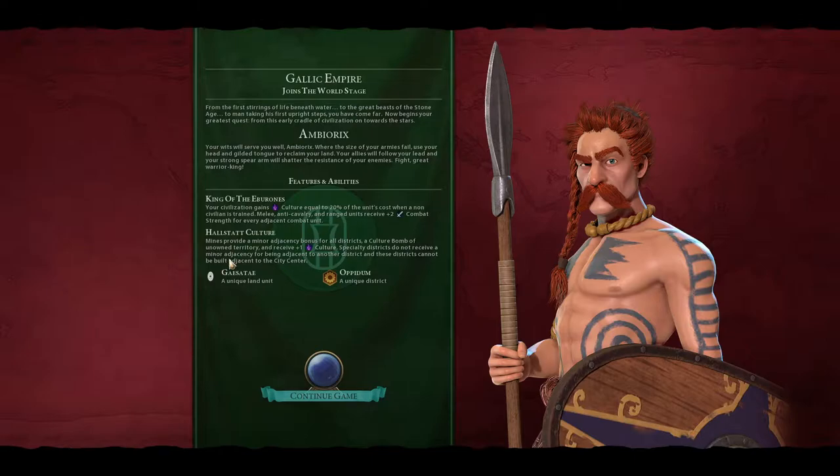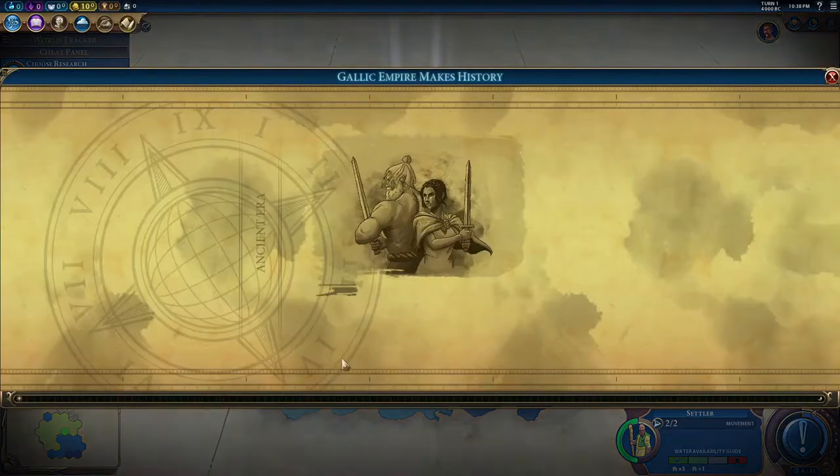All right, here we are. Now, I want to point out why I really like the Gauls. One, you are able to get the Oppidum, which is a replacement for the Industrial District, and you can get it really early on and give your cities very good production early. You also get the Gaesatae, a unique land unit. Plus, you can build mines on top of hills and use them as culture bombs to expand your borders. Those are the three main reasons why I really like the Gauls.